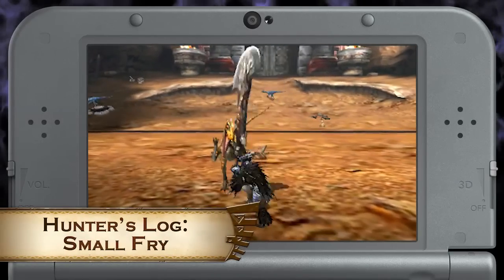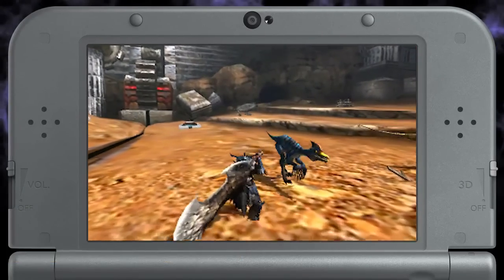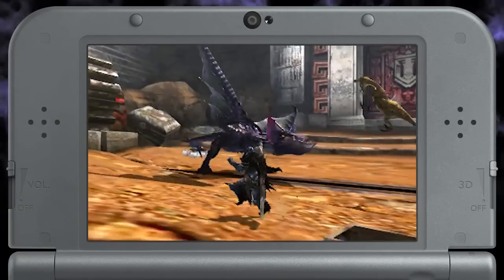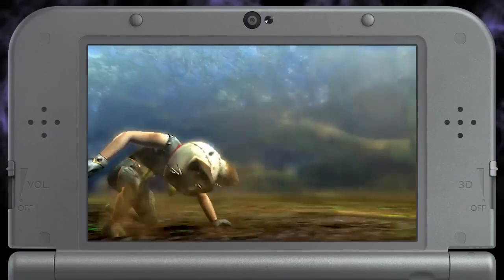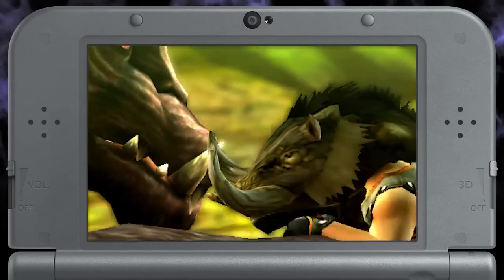Also in the Arena, the quest Hunter's Log Small Fry has you hunting a bunch of Velociprey and Genprey, which seems like an easy request until this young Aruga shows up to ruin the day. Complete this quest to craft a number of Silly Masts, each activating its skill right off the bat.